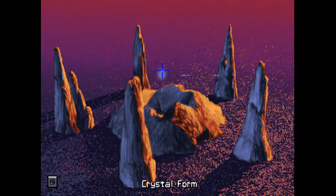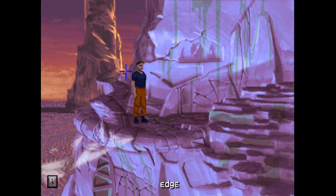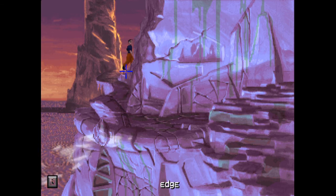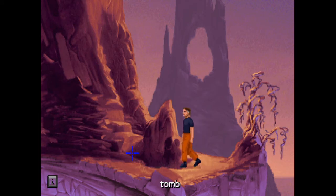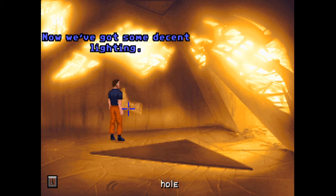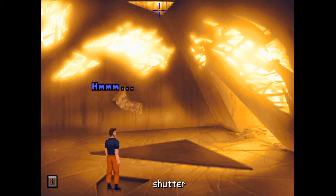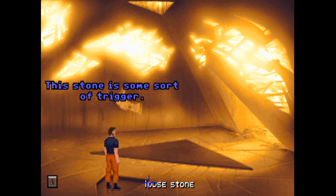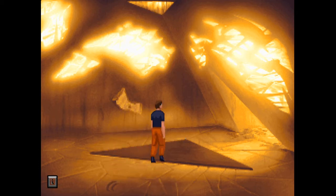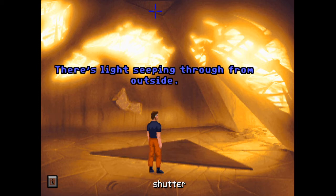I wonder if now - oh god, which one was it? Tomb - that was it. So he said something about the tomb. It was down this way I think. He made it sound like something happened here or it showed something here. Was this always like this now we've got some decent lighting? So we've got this where we can - so that does something here. There's a shutter. This stone is some sort of trigger - what the hell does it do? It opens that up. Yeah, it opens whatever that is. There's light seeping through from outside but why?